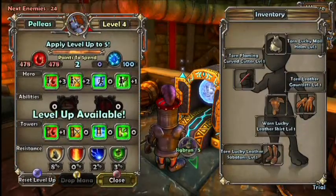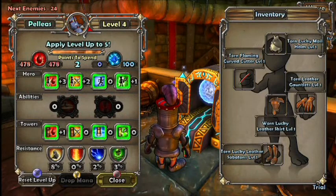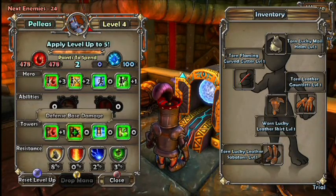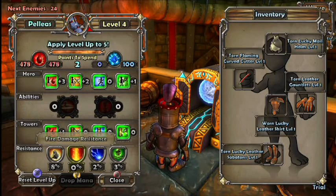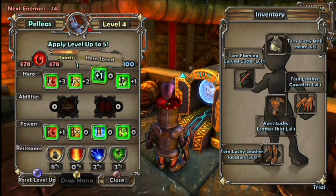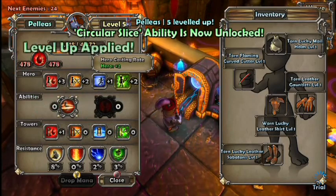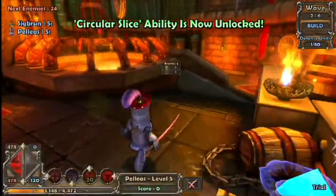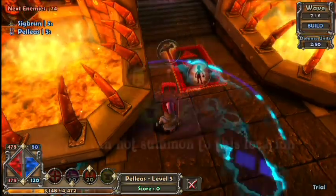Your job is to defend the crystal against all these enemies - it's sort of like that Orcs Must Die game. That was a chest there - you get mana out of that which you can then use. This is sort of like the skill tree; you eventually unlock more things and it gets really good, but I can't do that as I've only got the trial. The game is really fun - the skill tree is actually pretty great - and you also get items like better weapons and better armor.